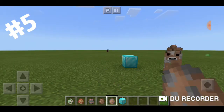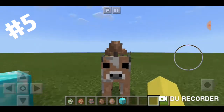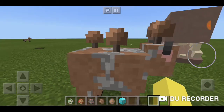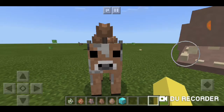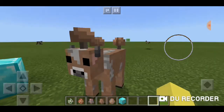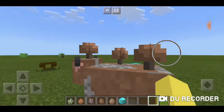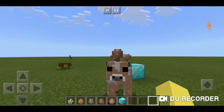Moving on to number five — the brown mushroom. It's your average everyday mushroom but it's brown, which makes it a chocolate mushroom. You could milk it and get chocolate milk — not actually, but imagine if you could! These things here as chocolate bars and chocolate milk would be epic.